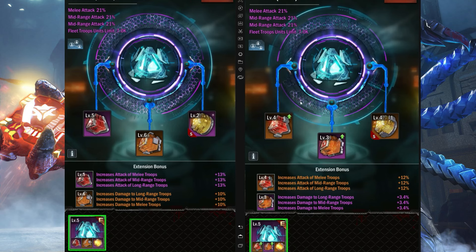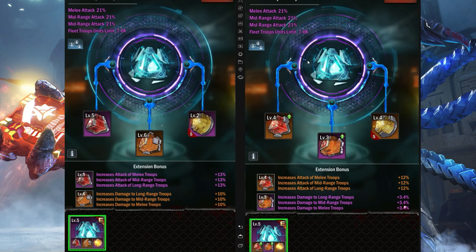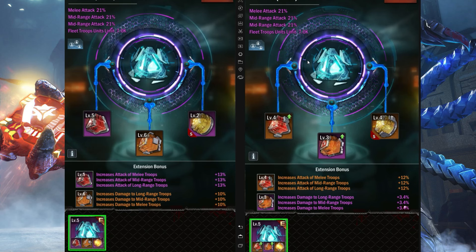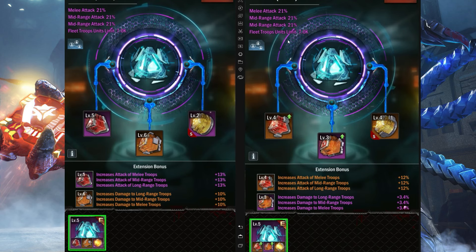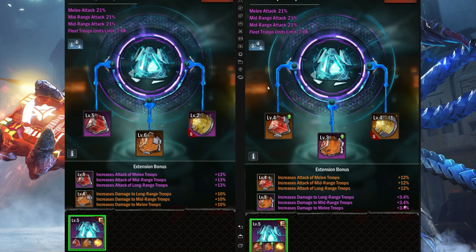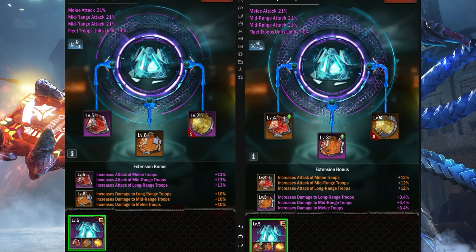There are tiers of gems: orange, purple, blue, and green. Orange is the best; the rest are weaker. You collect blueprints using chests — either an S chest or an A chest. With an A chest you can get gems that have attack to melee or overall attack.